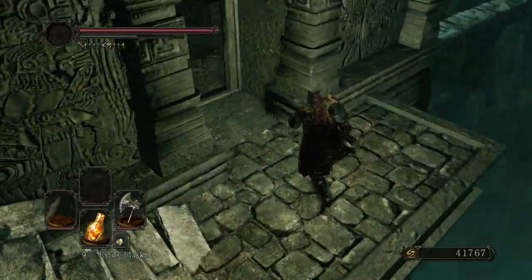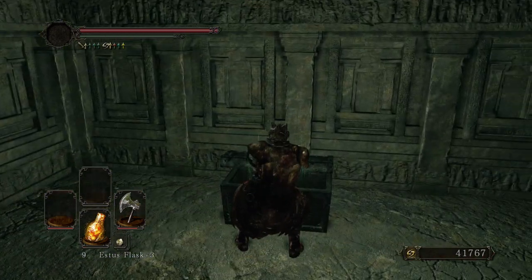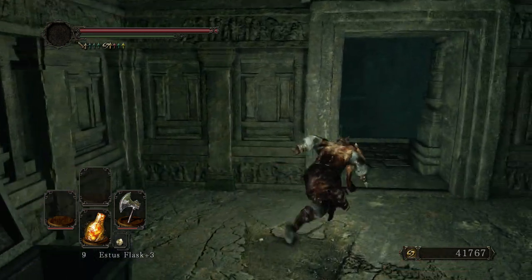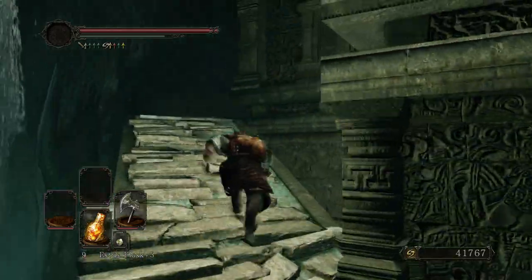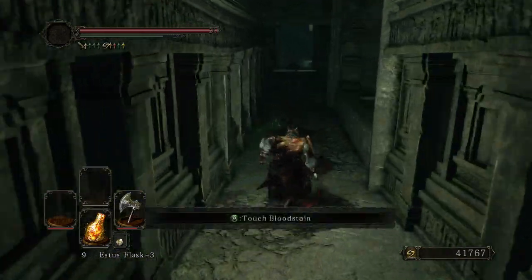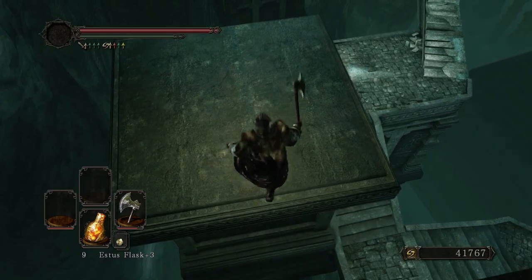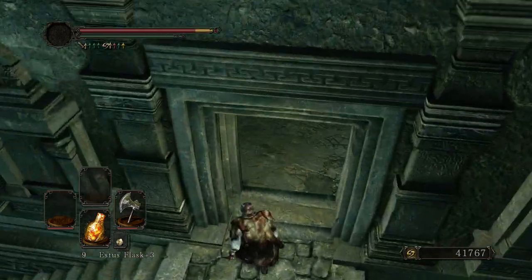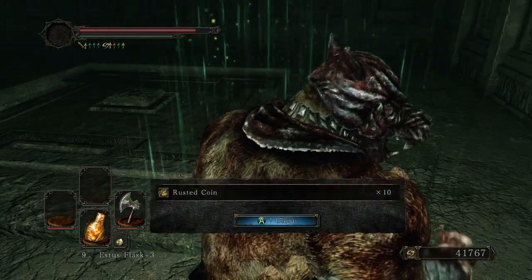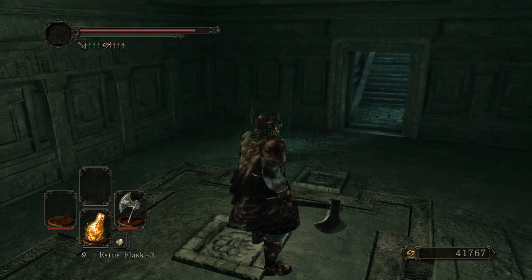There are a few sconces you can light at the very top of the other side — just a little something nice for you. You might need torches to light the path later on in the level, but I don't think so. I didn't grab the loot but here it is now — ten rusted coins, in case you really want someone's drop and they're just being very recalcitrant.